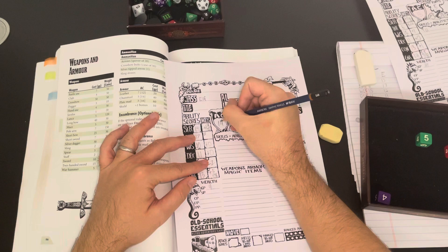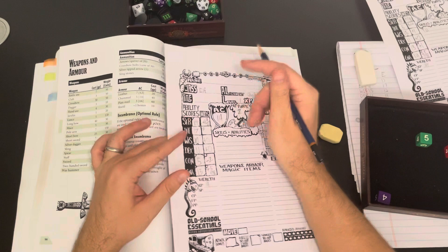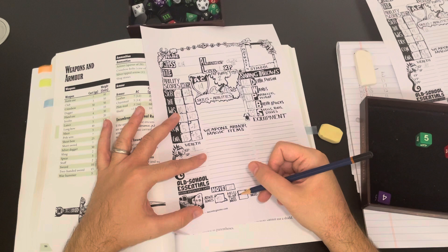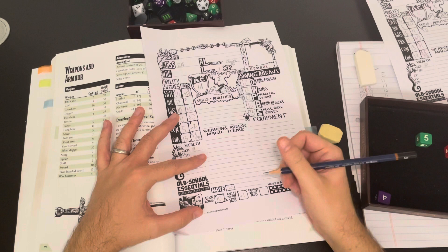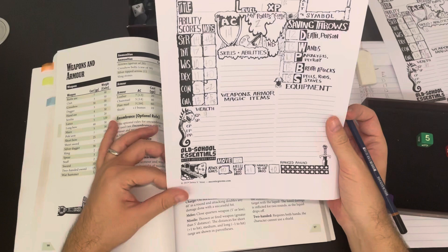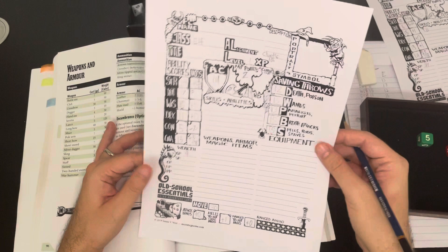The cleric has 34 gold left and the elf has 9 — pooling resources, we might be able to afford to advertise for retainers in town, since there is a startup cost for hiring them. If we can't manage it, we're rolling three deep into the dungeon. The elf has no dex modifier so with chain mail and no shield he's at 14 AC. His attack bonus at level one is plus zero, but his strength gives him plus one to hit and damage in melee — though I'd rather never swing.